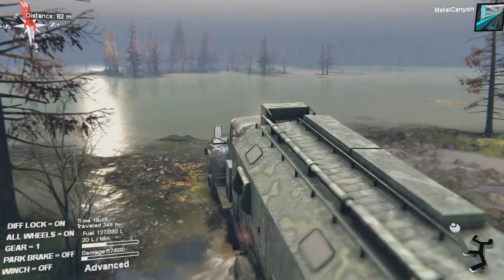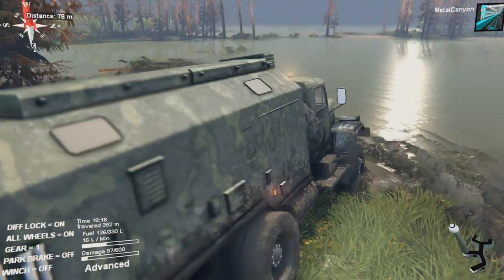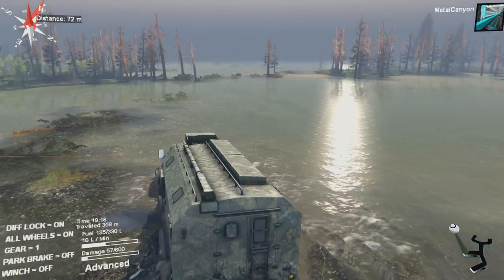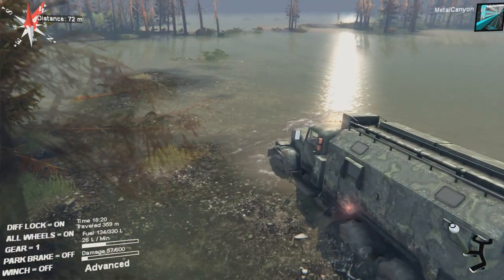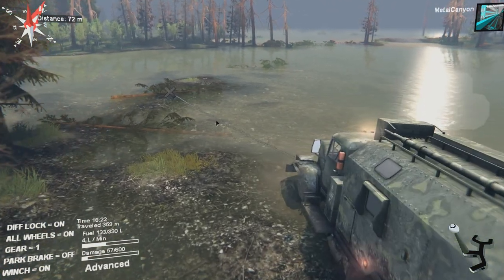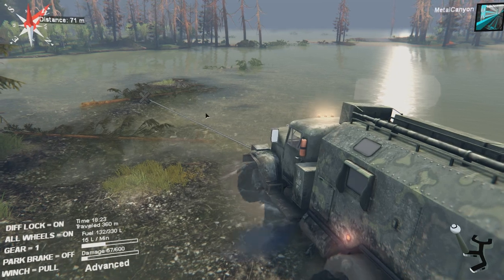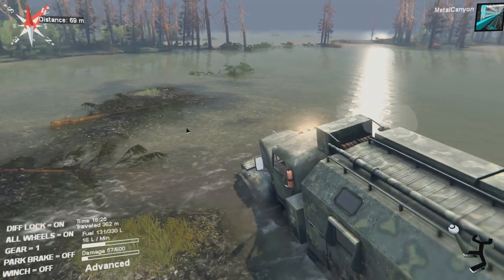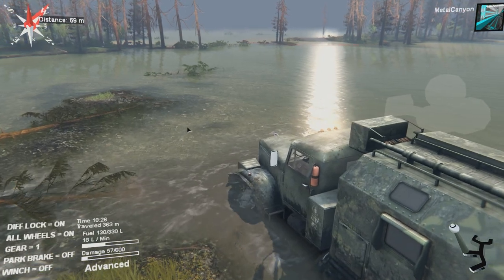All right, now where do we go and how do we get there? I'm gonna choose this way over here because it seems the most sensible, apart from all the bloody mud. I should probably just get the other truck at the garage to be the refueling truck, but where is the challenge in that?